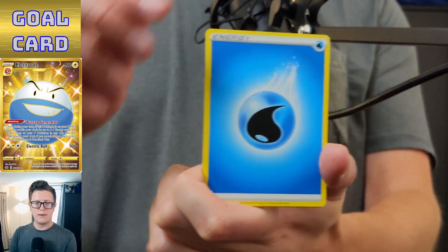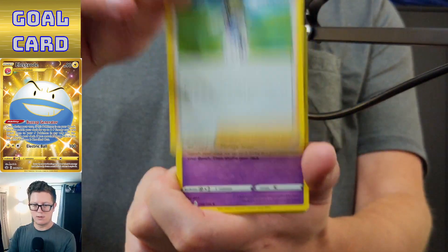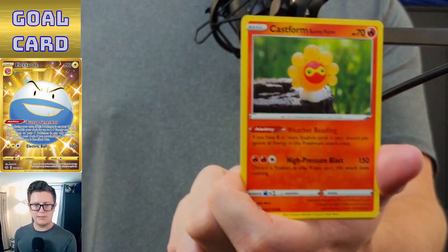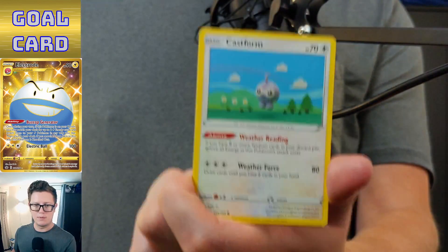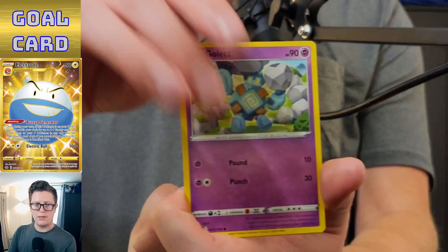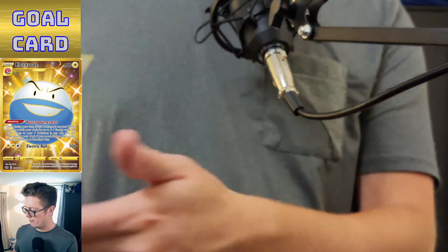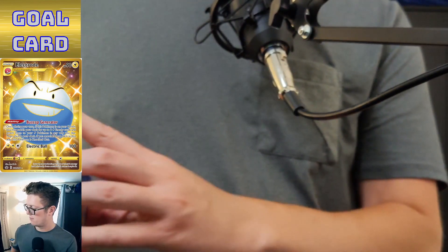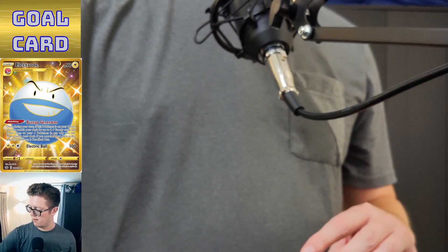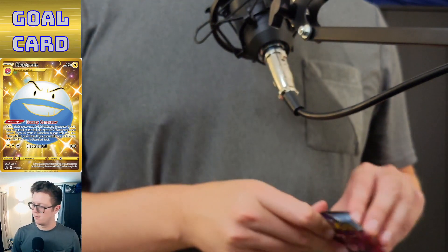Got Water Energy, Echoing Horn, Seaside of Bolts, Clobbopus, Yanmask, Castform, Lileep, Golett, Swirlix, and Seviper. Let's move these energy cards out of the way — I'm gonna get into a groove.